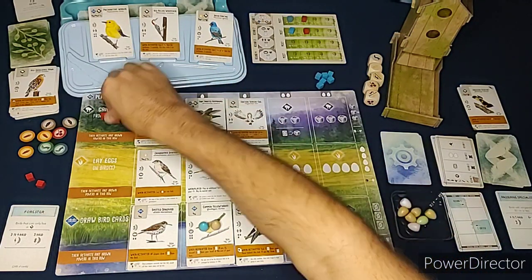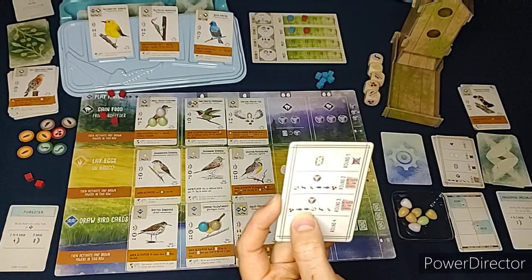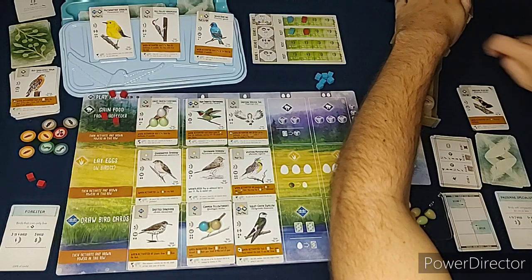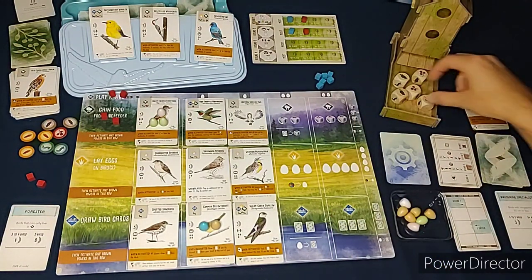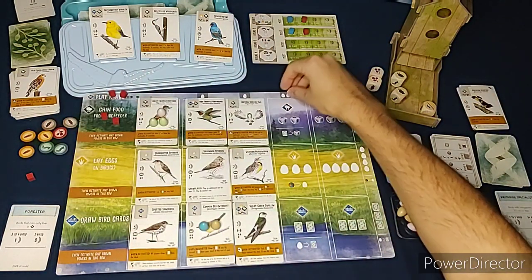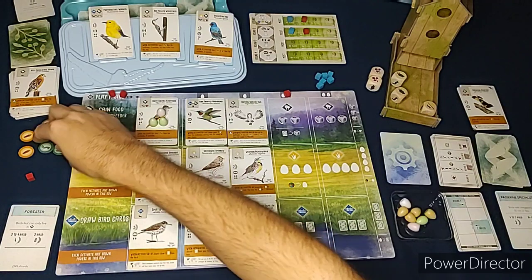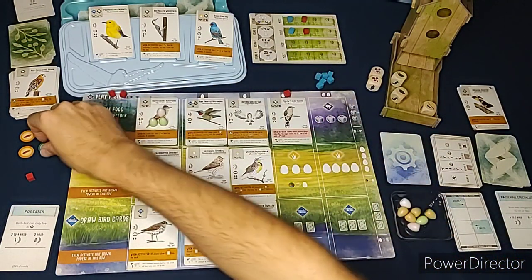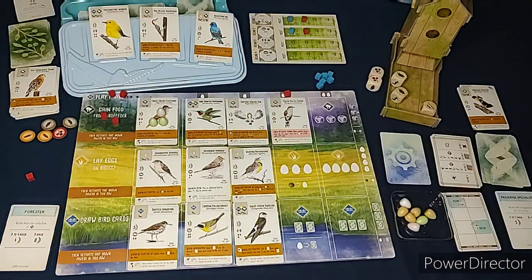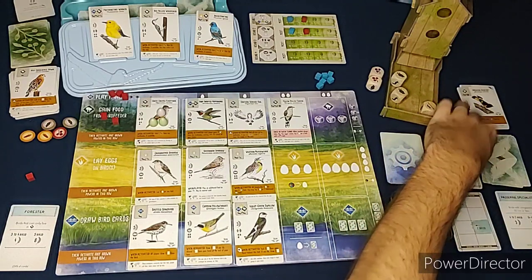That ends our turn. The Automa's turn - it does the food action, so we roll the dice first. The first matching type is berries, so those get removed from the bird feeder. For our turn we're going to play a bird using two eggs. The bird costs two worms plus one of any kind, so we'll use one of our many wheat. We finally have a pink power that might activate.